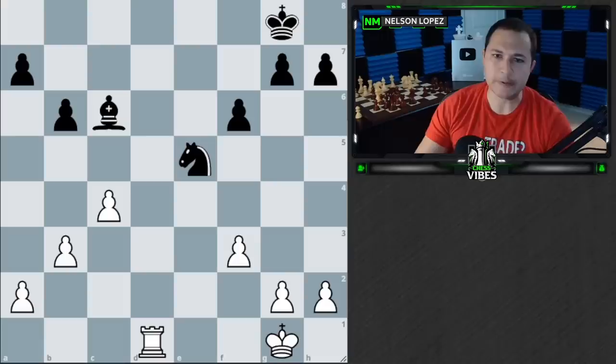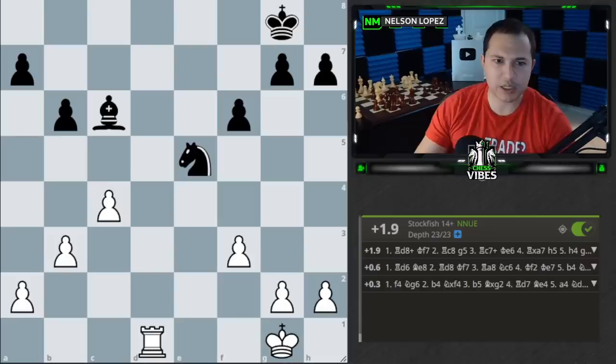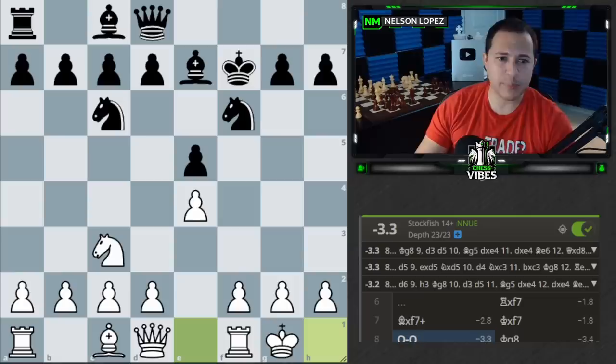All right, if you had a chance to do that, I'm going to turn on Stockfish. Plus 1.9. I'm going to guess most of you probably were not expecting that, because I just said a knight and a bishop is better than a rook and a pawn, and now I'm telling you the rook and pawn is better. What's going on? Let me ask you a follow-up question: what are the major differences between this position and the previous one? There are two or three that should really jump out at you.